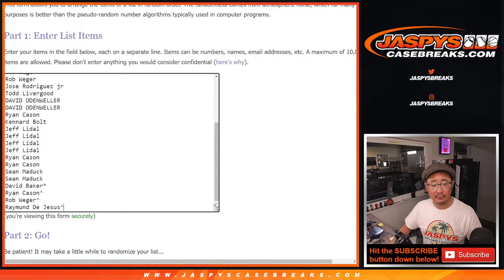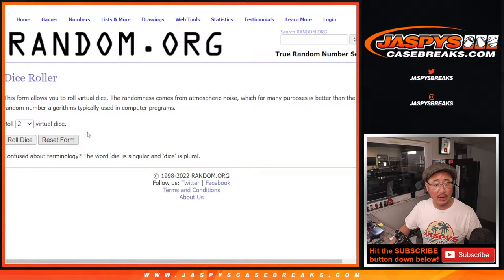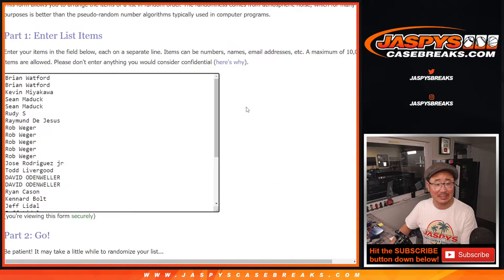Now let's do the break itself. So there's everybody here once again. All 30 teams are in. Let's roll it and randomize it — names and teams, three and a six, nine times.